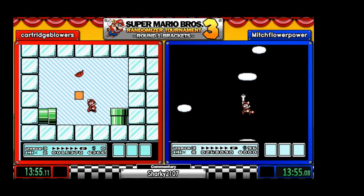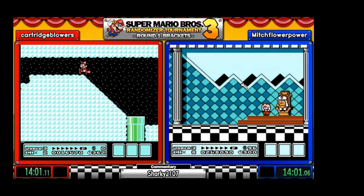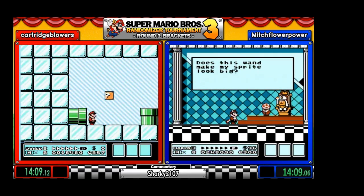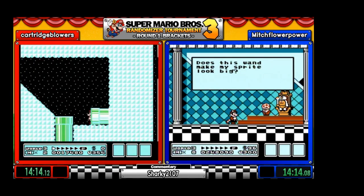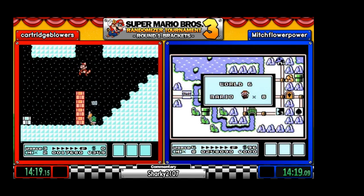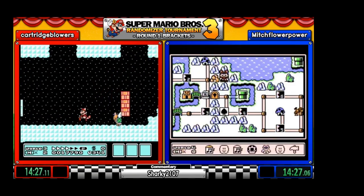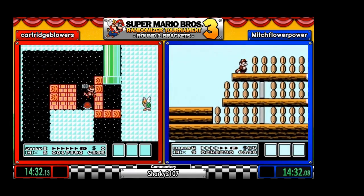Does the one make my sprite look big? I even got an anchor. The anchor is a randomized item — should be less of a chance to get a frog suit.